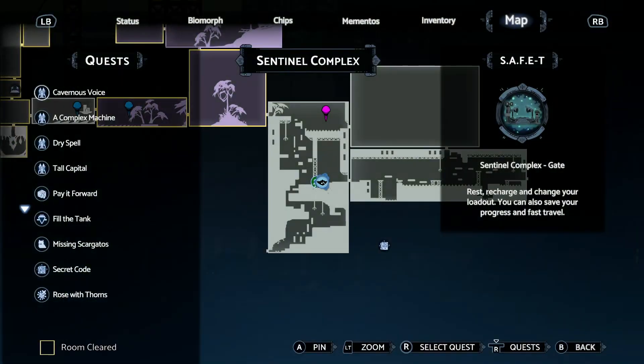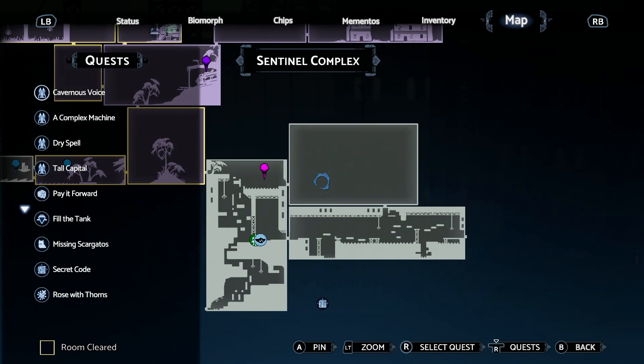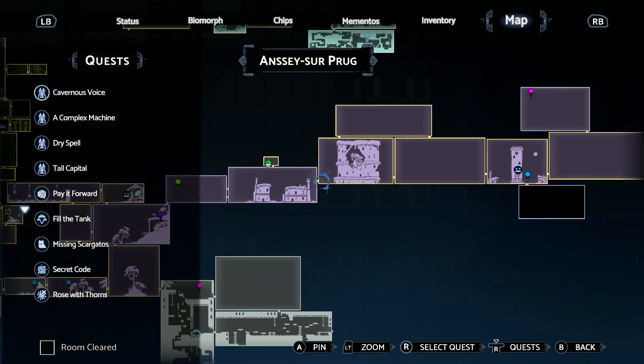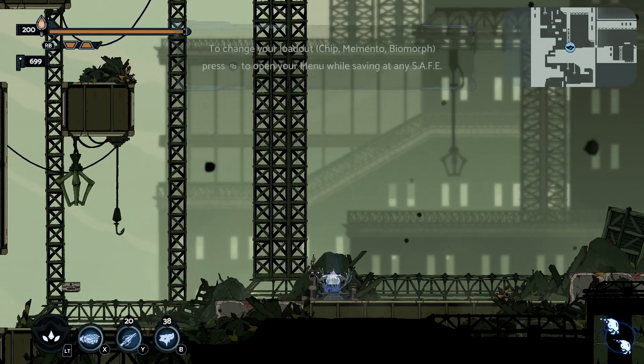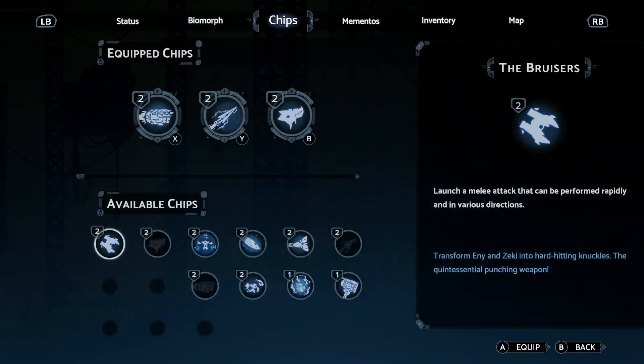Hello, everyone. Welcome back to a new episode of Biomorph. Last time we left off, we were down here at the Sentinel Complex, still continuing with the giant, huge rooms. We did take care of that password thing last time — the code that was hidden on the walls. I did remember we didn't actually put on our new chip, did we?